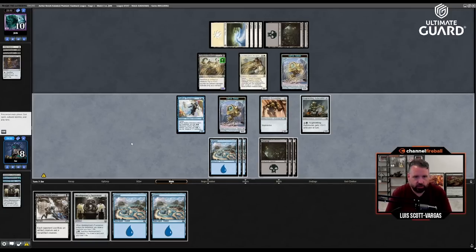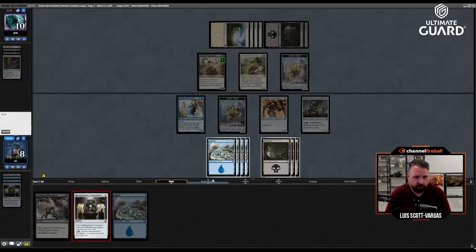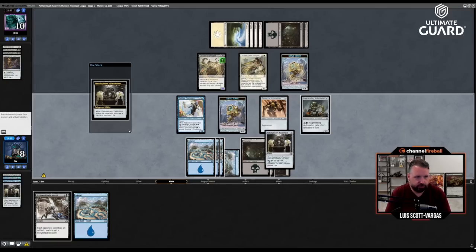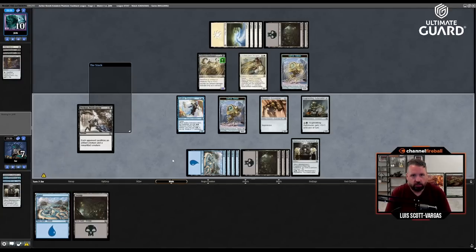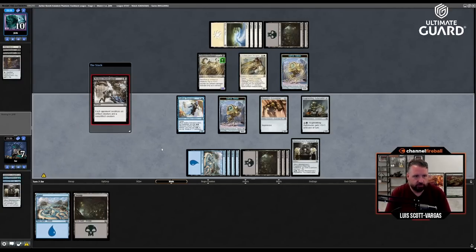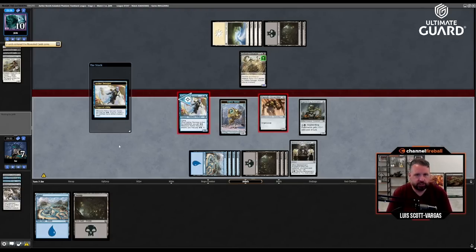I guess I just cast Perilous Predicament. Let's play the Puzzle Knot first to see if we draw something better to play — we don't. So now they're going to sack the two-two and the one-one, and I get to attack for four putting them to six.